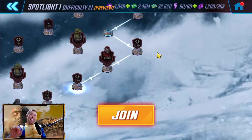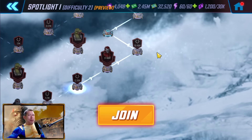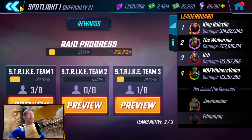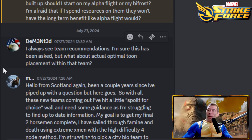If your lane mate has Alpha Flight built up, maybe you tackle the Unlimited Raid nodes and Spider Society nodes while they handle Alpha Flight. It really depends on your alliance, but if it were me, the more long-term value is from Alpha Flight — they're a newer team, better stats, better kit, and they actually have value on War defense. Bifrost is very easy to beat on War defense, doesn't have a role in Cosmic Crucible, and will most likely be replaced when we get a new raid.